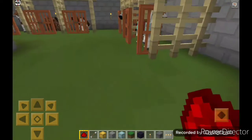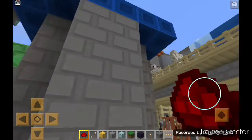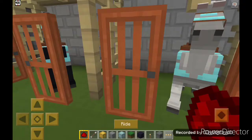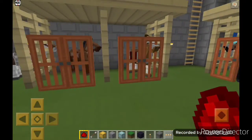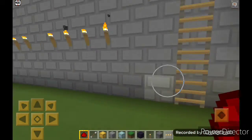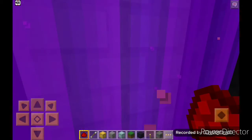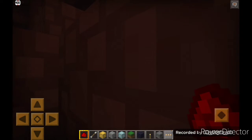Then you see the stables — and this is the horse of my commander, a very good horse. This one is mine. Let me close the door — these are the horses of my soldiers. And then there's a nether portal here, and I will show you my nether base.